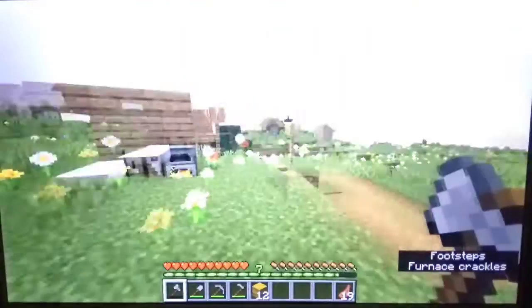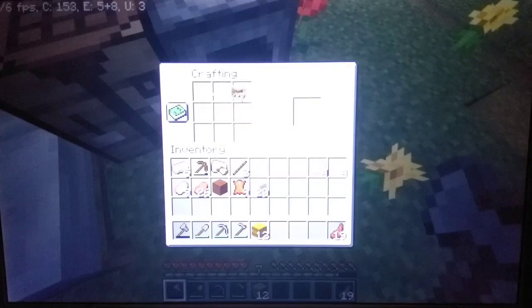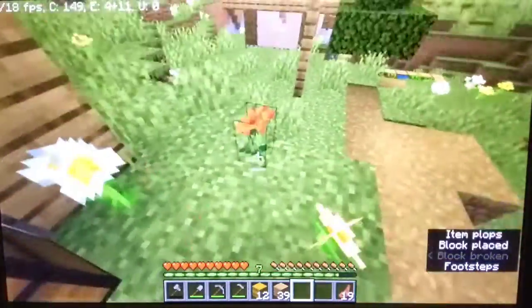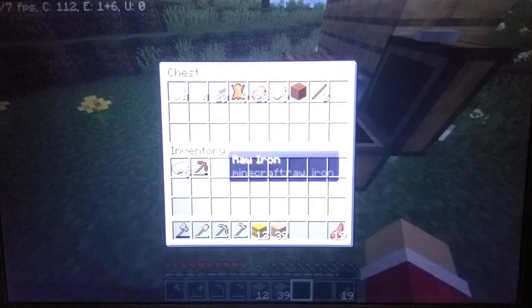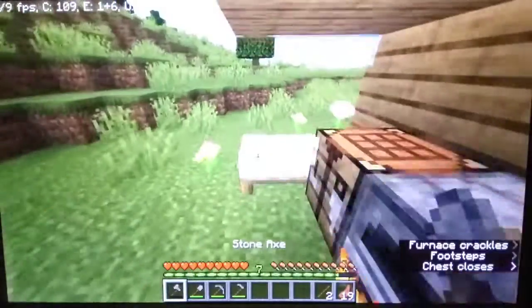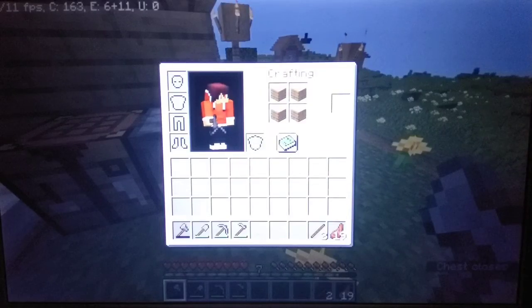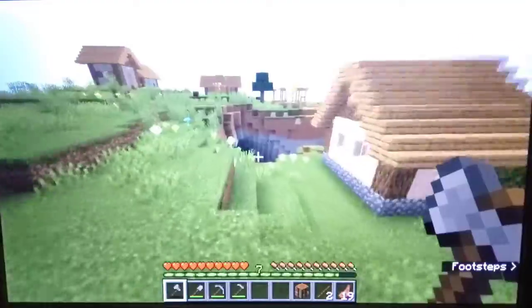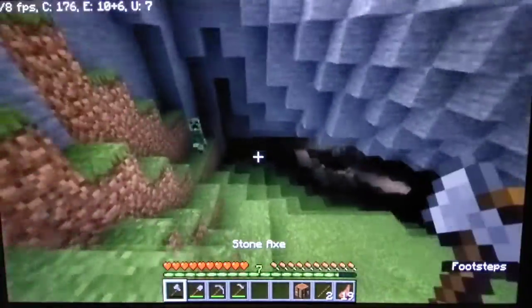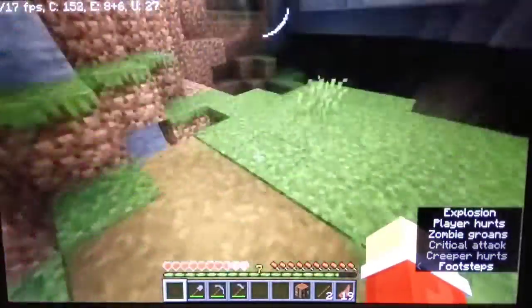Okay, got lots of food - we need coal. I'm gonna make a chest. Let's put all this stuff we don't need in storage, put the wood in there, take four for an extra crafting table. Oh, there's some coal here - let's go! Creeper! My axe broke.